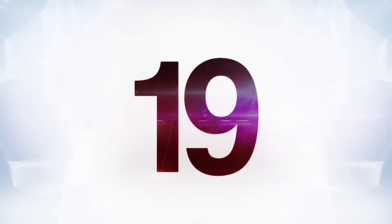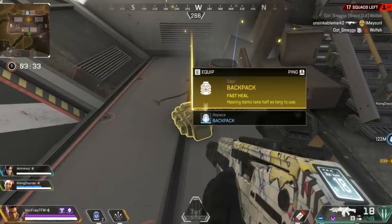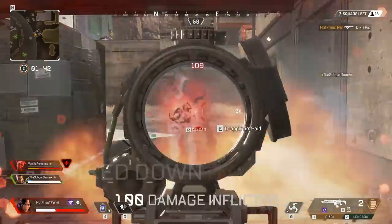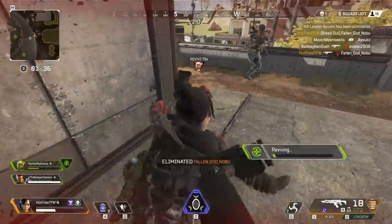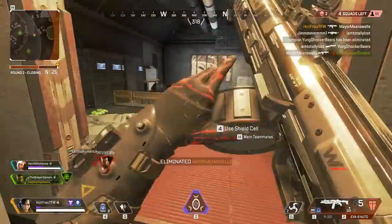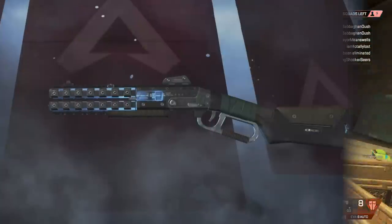Next at number 19, a quick primer on colored loot: gold equipment is the best, but it has the same stats as purple equipment with a bonus perk. The helmet gets faster tacticals and ultimates; armor perk refills shields after an execution; the backpack perk makes health and shield consumables take half as long to use; and the knockdown shield perk gives a one-time self-revive.